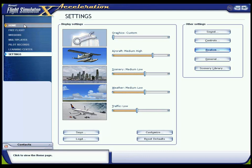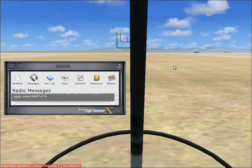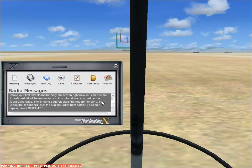I will now go into the first mission on Flight Simulator X Acceleration, which is Tutorial 1: First Takeoff. Hello everyone, we are here for our very first takeoff. This is tutorial mission 1. In this tutorial, learn how to navigate and look around, then you'll make your first takeoff and landing. On the screen right now you can see the kneeboard with all of the instructions in this tutorial recorded on the messages page.